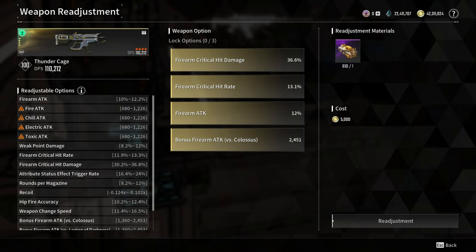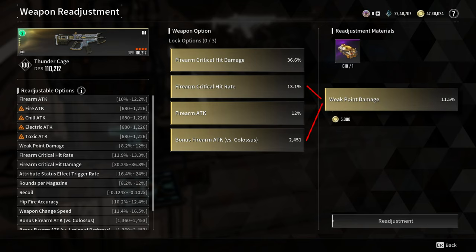For the weapon readjustment stats, try to roll for Firearm Critical Hit Damage, Firearm Critical Hit Rate, Firearm Attack, and Bonus Firearm Attack vs. Colossus. You can also replace Firearm Critical Hit Rate or Bonus Firearm Attack vs. Colossus with Weak Point Damage depending on your role.